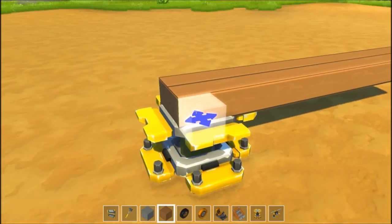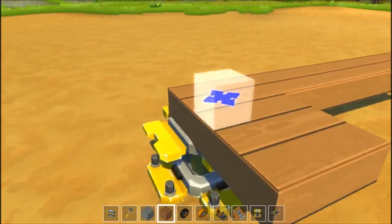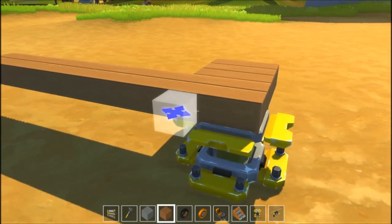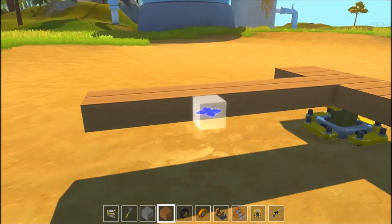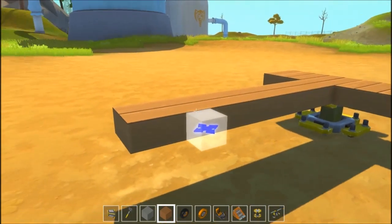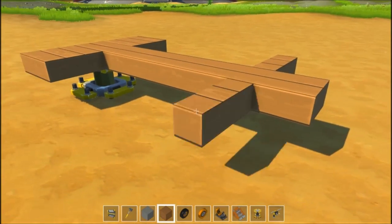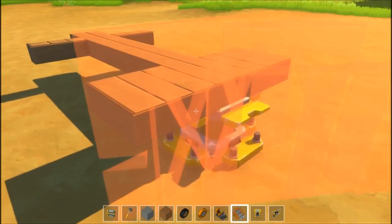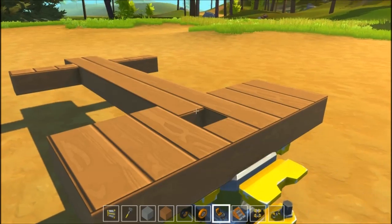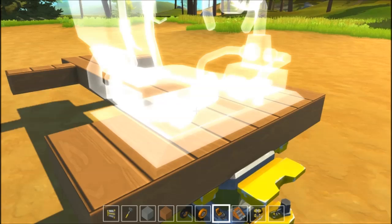I don't know what I really want to do with this car. Let's make it like this. I never intended it to look like that, so let's go like this. Looks like a little person. So now we've just got to put down our seat. There we go.